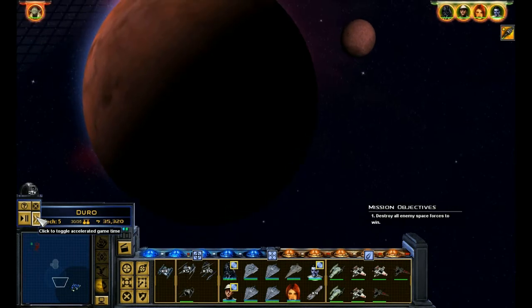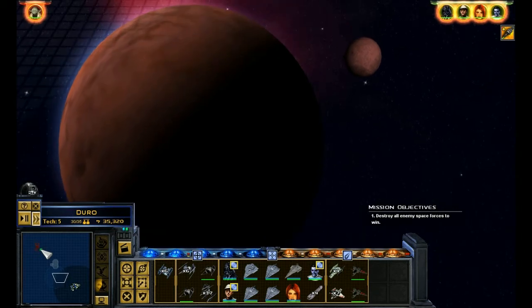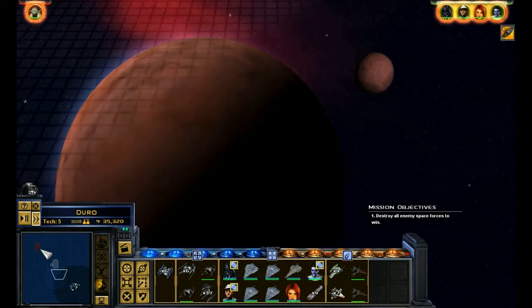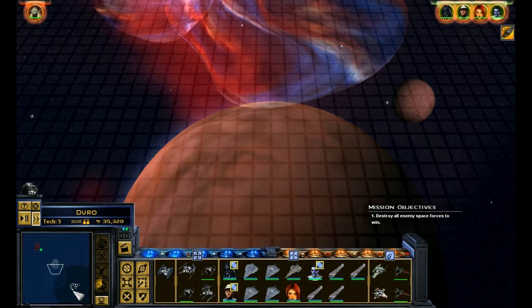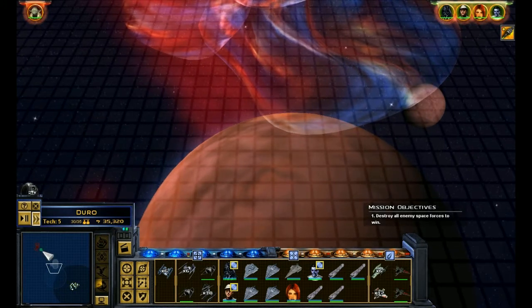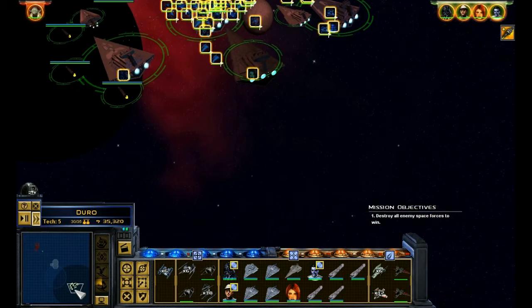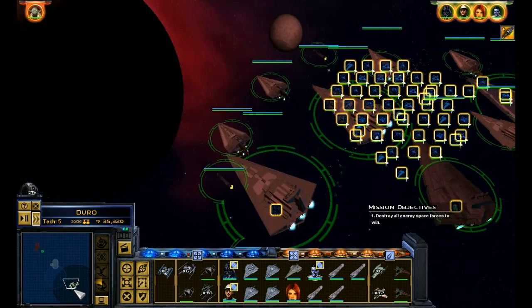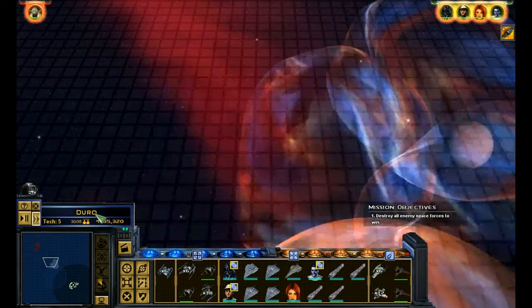I wonder if this is actually faster because of the land battle, or is it — no, it would be faster the other way, I think. Whoa, zero frames! FRAPS really takes a lot out of the computer. I guess they keep spawning them. It's still low — even when I don't look at the ship it's still having like three frames. I don't know that much about this stuff.